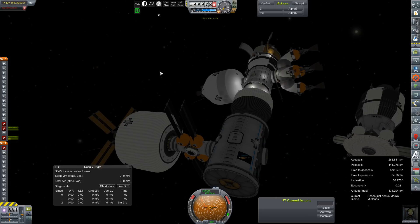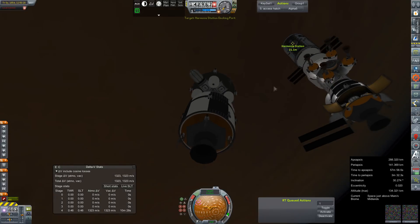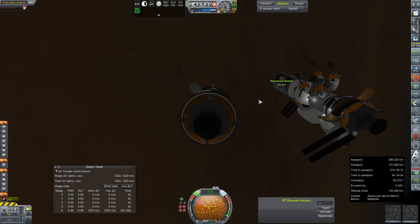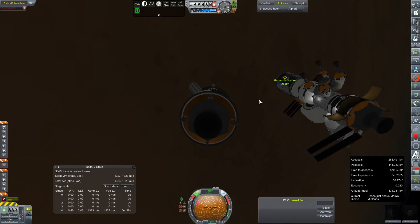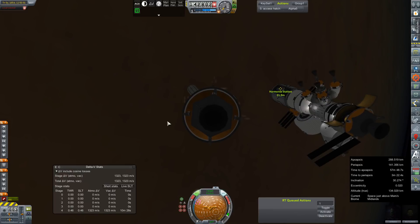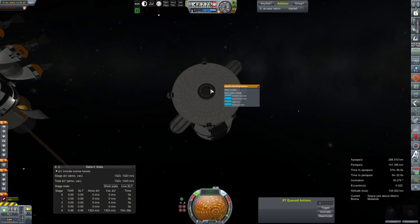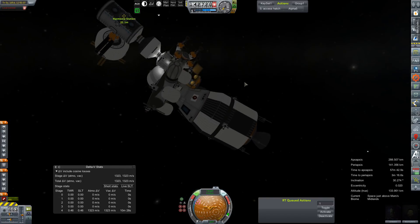We'll just do this the dumb way — bounce the time warps, switch vessels. We'll just assume that Richards is able to secure the station and its rotation. We can get things cleaned up a bit. Now we're going to try to maneuver this thing into position. Why are these thrusters firing in very odd patterns? Let's control from here and see if that doesn't help us out a little bit.